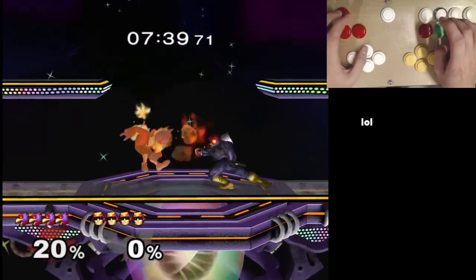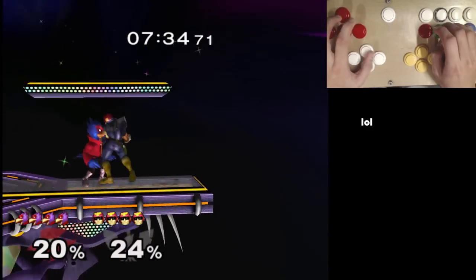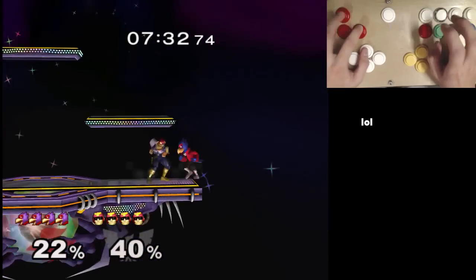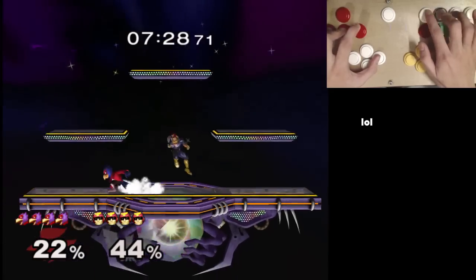Same for up-tilt — Y1 plus up-tilt won't make you jump, but you can still up-tilt. That's what basically allows you to pivot up-tilt. Y2 would be a perfect wavedash.